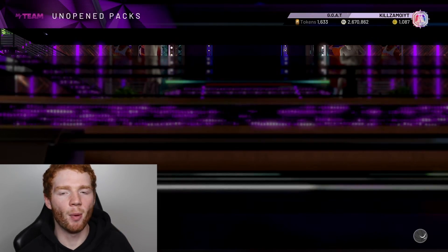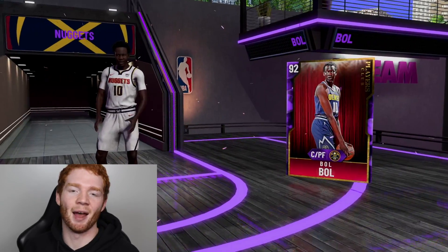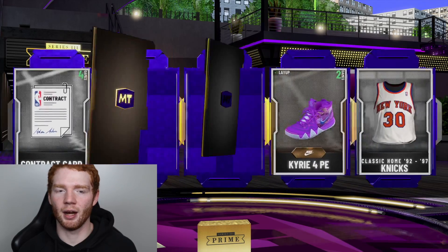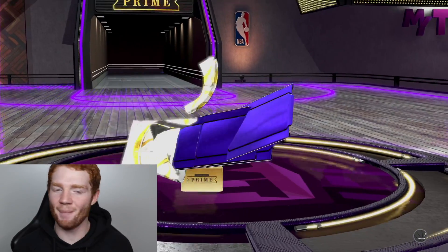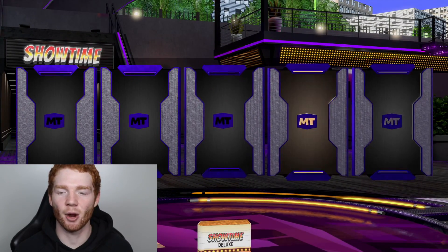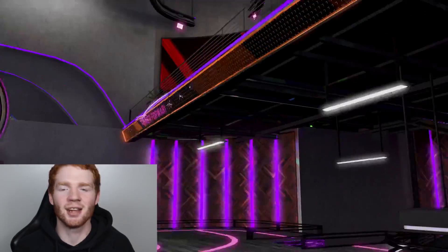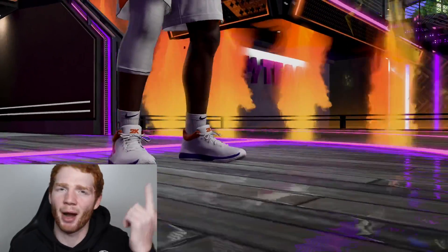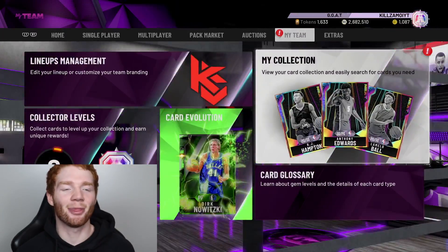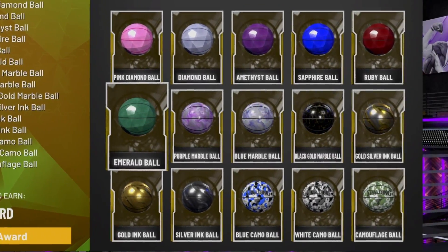Now opening the Paul George pack — hoping for an opal Paul George but no luck. The Lamar Odom pack — hoping for a quick sell around 160K but we get a gold. Then it's time for the big one: the Showtime Deluxe pack, worth 15,000 VC or 17,250 MT. It's a guaranteed player — we get a pink diamond, which turns out to be Danny Manning going for about 6K. I'll take it! But more importantly, we got all three balls we needed.